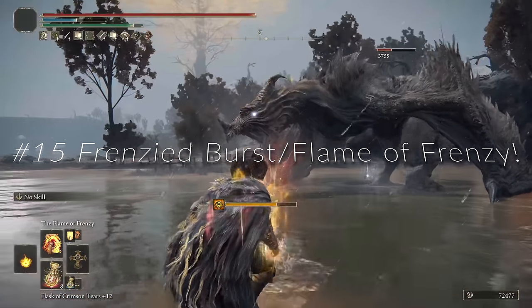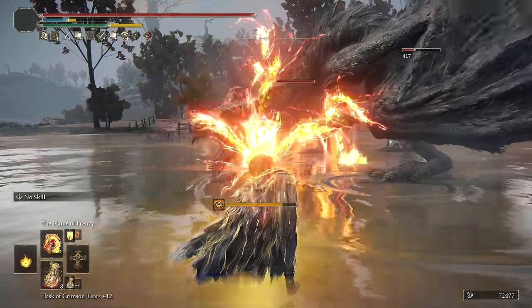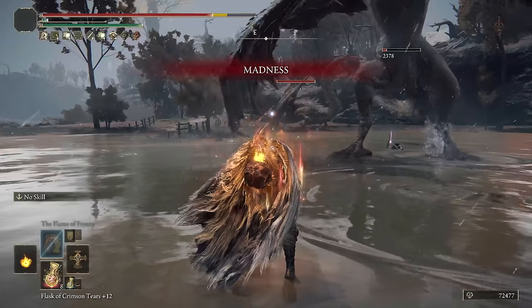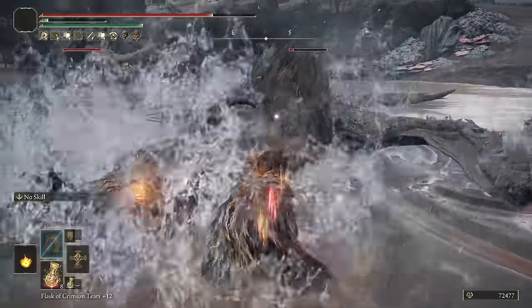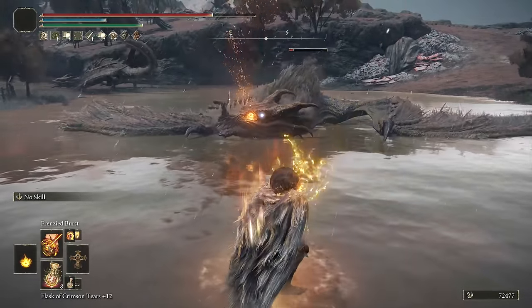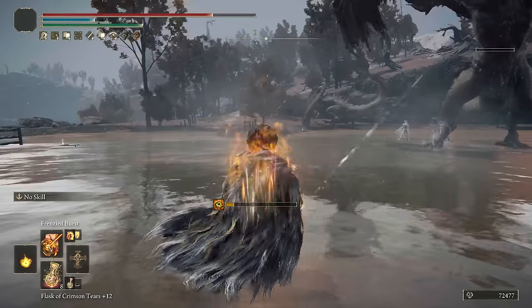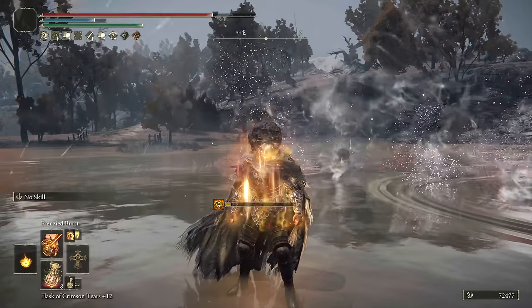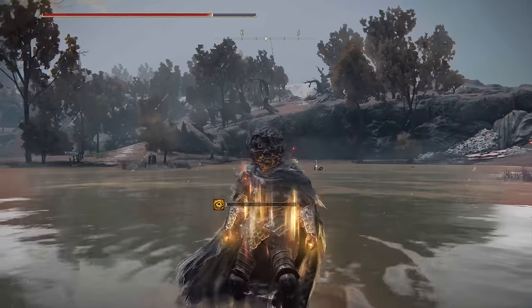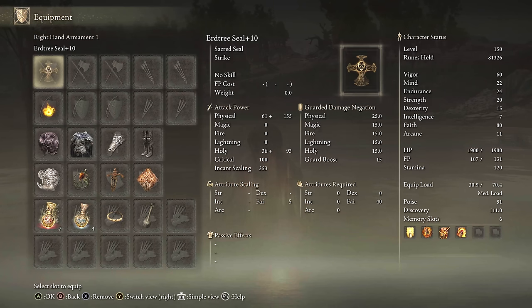At number 15 we're going to start with Frenzied Burst and the Flame of Frenzied. Both are chargeable and good for PVE. They're not amazing or super overpowered as some of the higher ones on this list, but they are chargeable and can do a lot of fire damage. If you're a Faith builder at 150, offhand the Frenzied Seal for the boost, then use a higher Faith scaling seal like the Urtree Seal to maximize your damage.